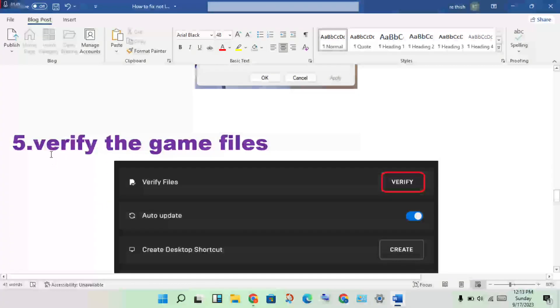The next step is to verify the game files. This will check for any corrupted or missing files and fix any pending downloads. Verifying the files can solve problems caused by incomplete or damaged game data.